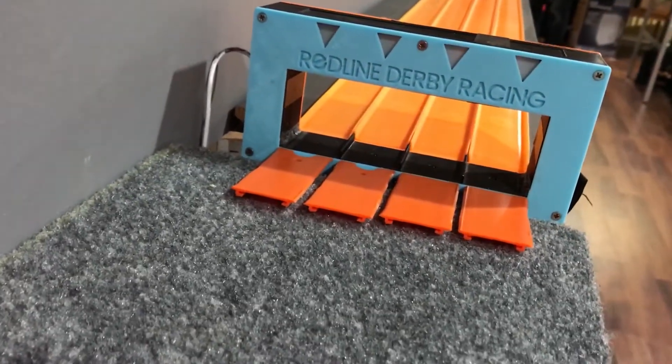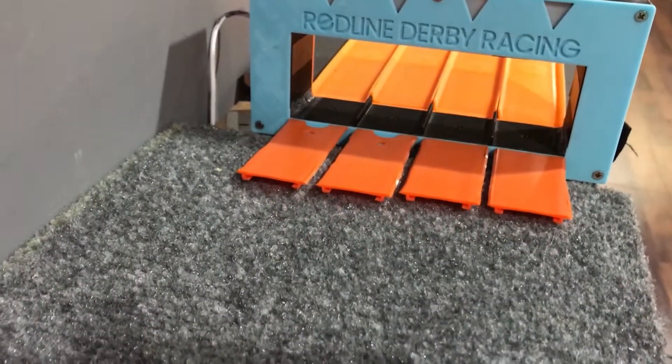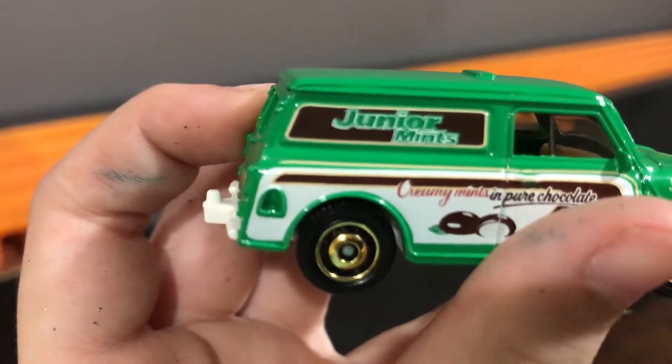Junior Mints won again so Tootsie Roll car is eliminated. Now Junior Mints will be going against the Reese's car. Reese's was ahead by a lot, so let's try them in different lanes. Reese's car won, which means Junior Mints is eliminated.